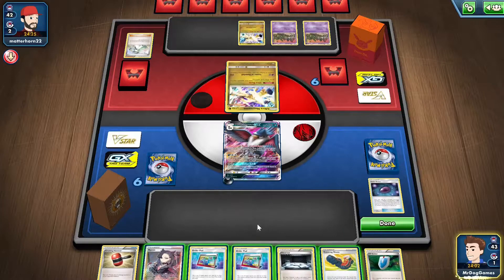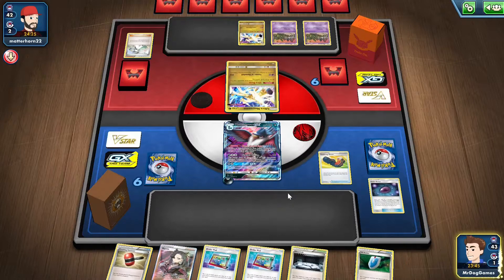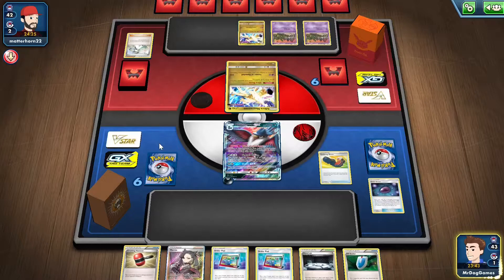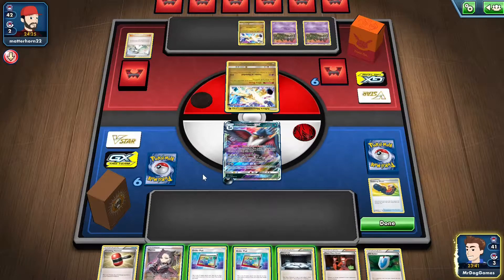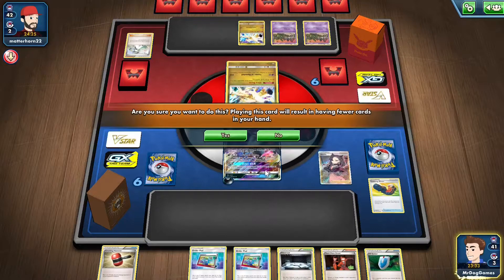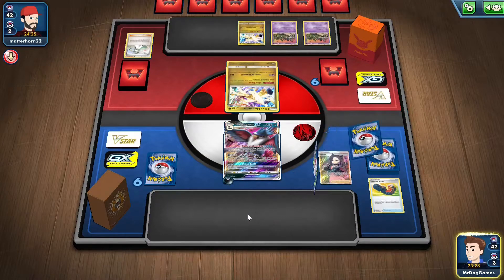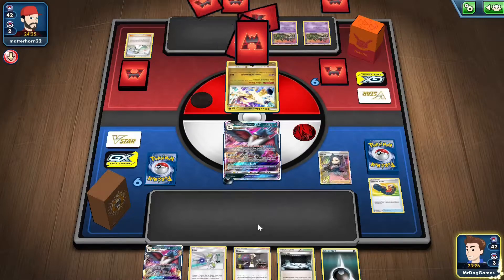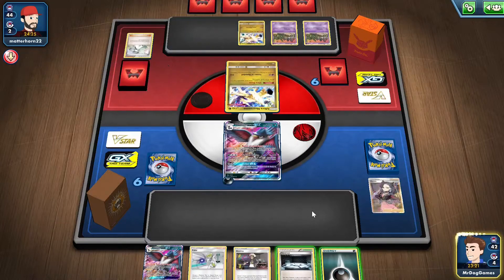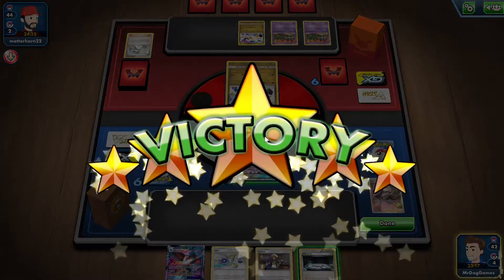Don't want to put the Silent Lab down in case they do have something like a Cancelling Cologne. Do kind of want to dig for an energy, so we got the Trekking Shoes. Just guard the Silent Lab - Team Flare won't be useful. I think we'll just go for a Marnie. There's another energy. They're just going to concede - apparently they were playing Oranguru.